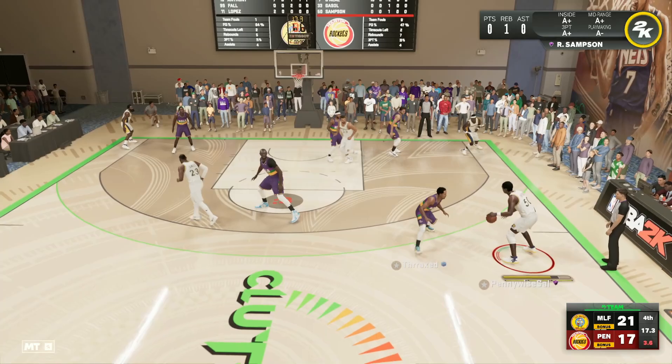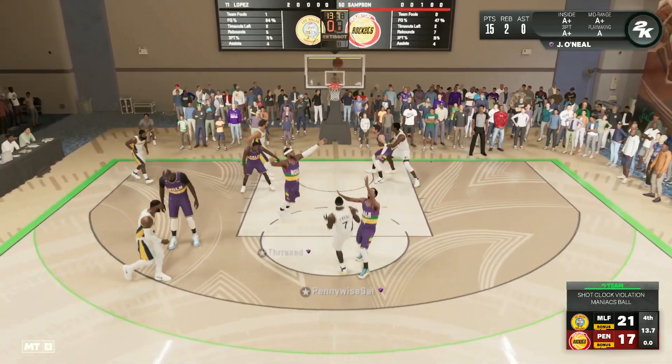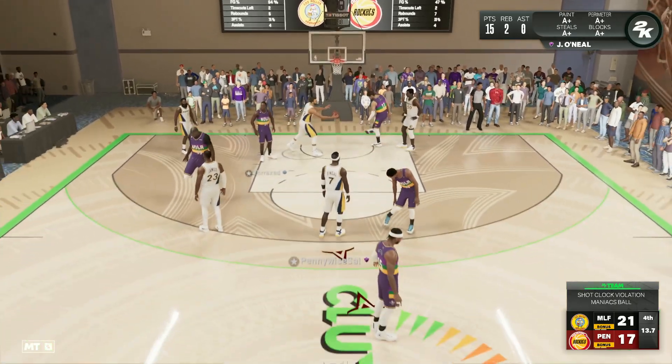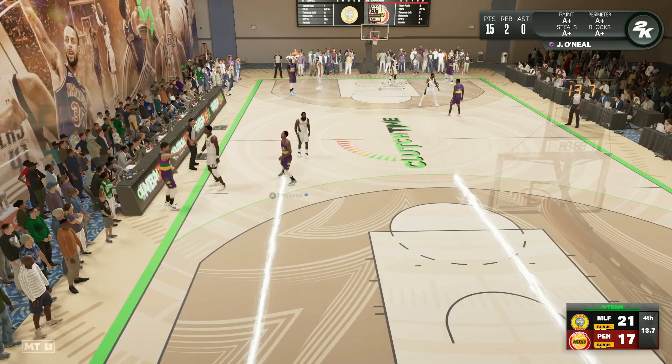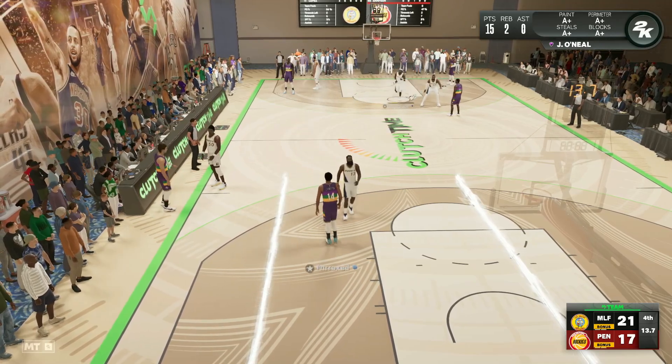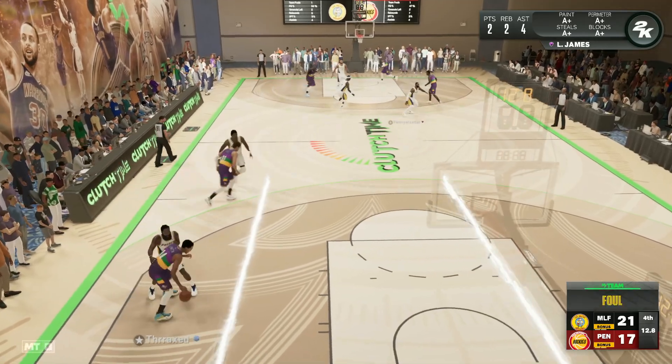We've got Ralph Samson with the ball playing guard, trying to find Jermaine O'Neal with some space at mid-range, but that was a terrible offensive possession — we just got completely boxed out. I think Jermaine O'Neal is going to be a really solid small forward and worth that price tag.